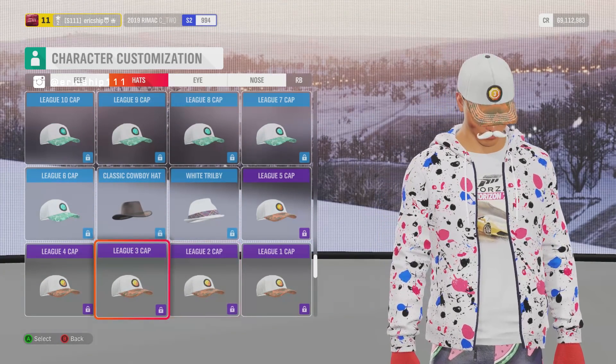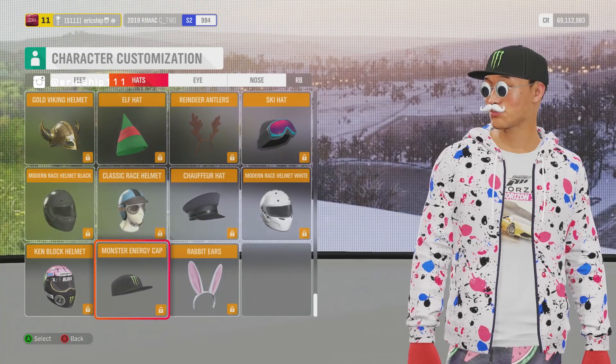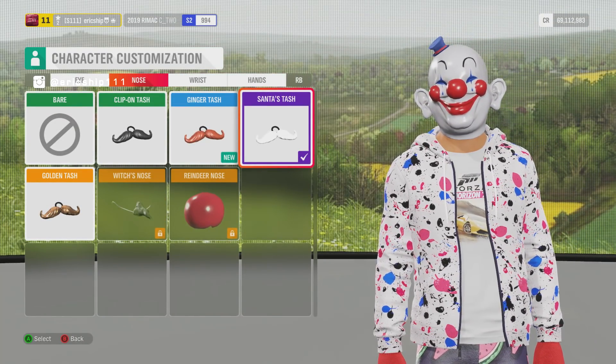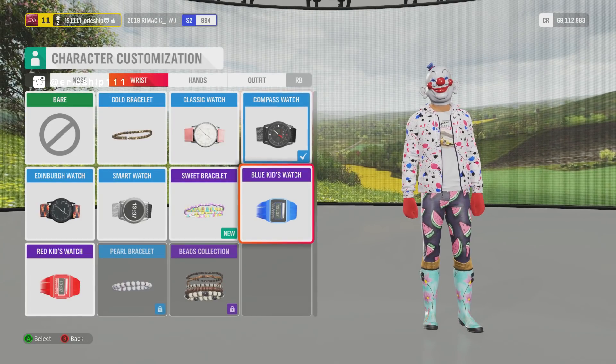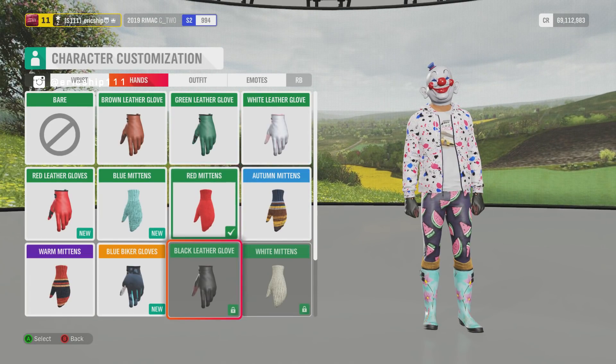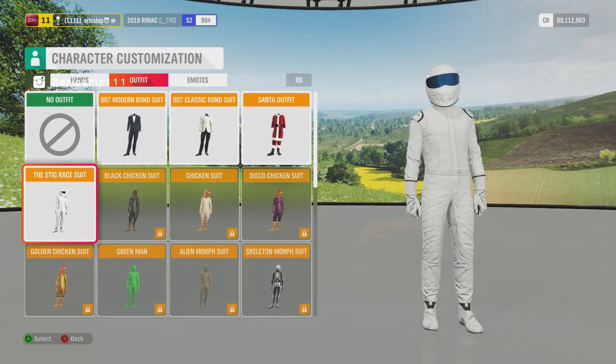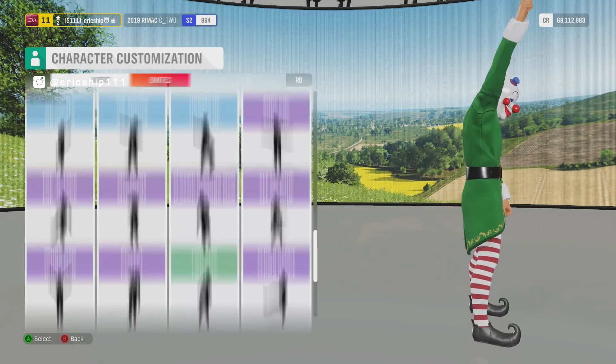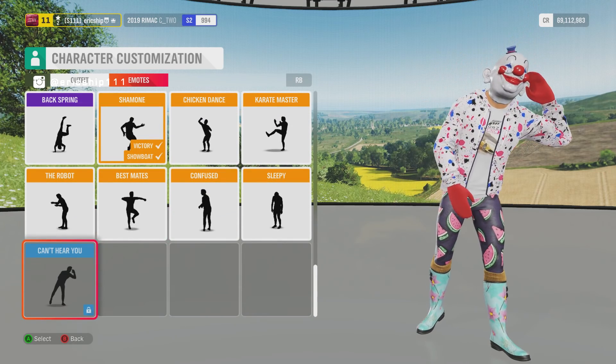These caps here, like League 5 and League 2, I'm assuming that you don't get them from the wheel spins and that is something you actually have to do. So two noses, bracelets, hands, outfits. There's quite a few outfits but these are pretty rare, so I believe they're pretty hard to find.